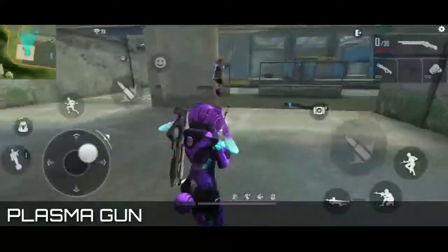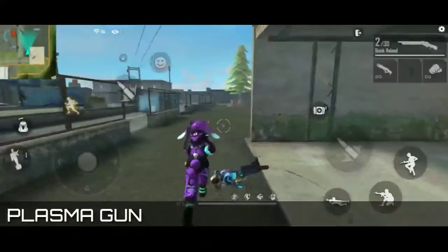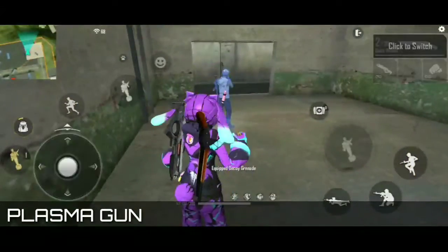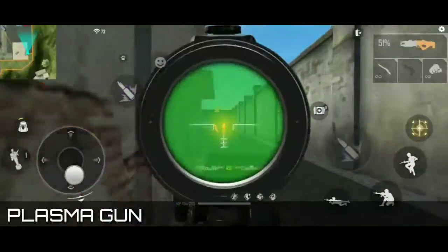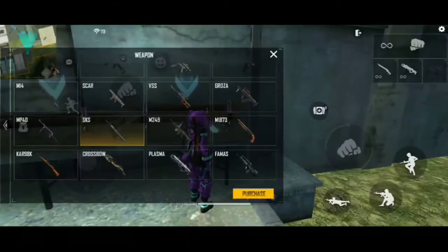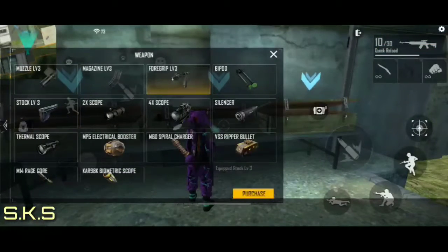To the Free Fire — make sure, I am going to use my IPM. I am going to use the recharge time. I am going to use SKS. I am going to use the VSS. So we have to get out. That's just how we got a VSS.